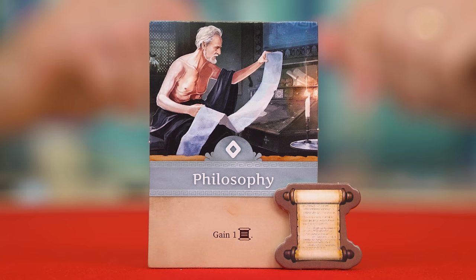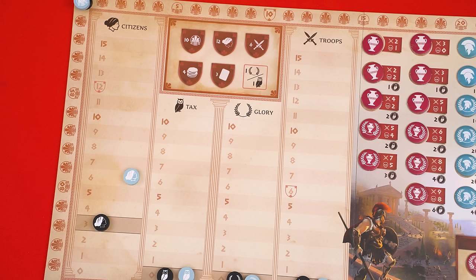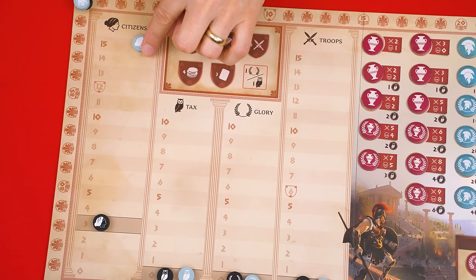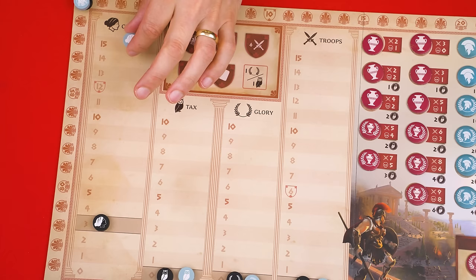When resolving the philosophy tile you gain one philosophy token, which we'll see how to use a little later. The legislation tile first gains you three citizens — advance your marker on the citizens track, as these are used during the dice phase to help resolve action tiles higher than the die value assigned. If you ever gain enough citizens to go beyond the 15th space, keep track of how many extra you have, as you can spend those extras on other actions you perform this round.